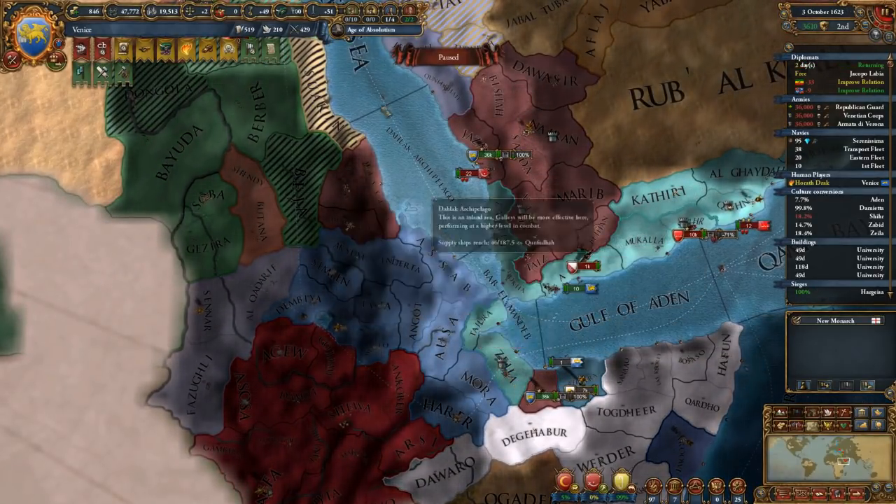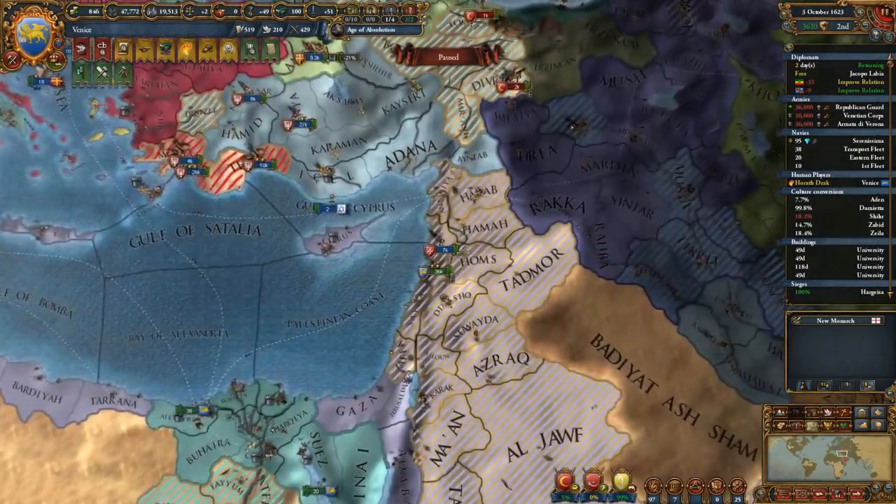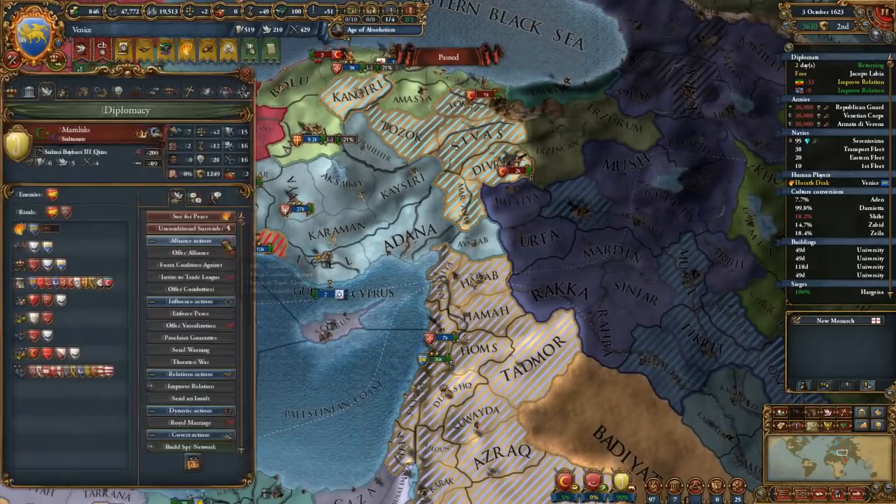Trading and coffee happened so we have more institution spread - I like that. Yeah, so we need to take a peace treaty with the Mamelux now.